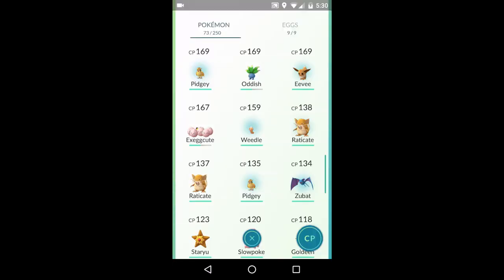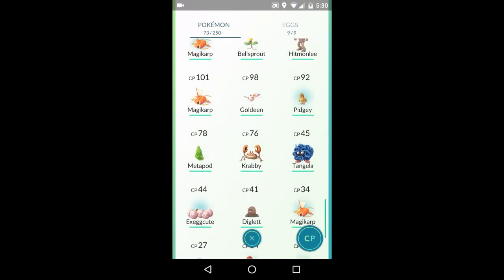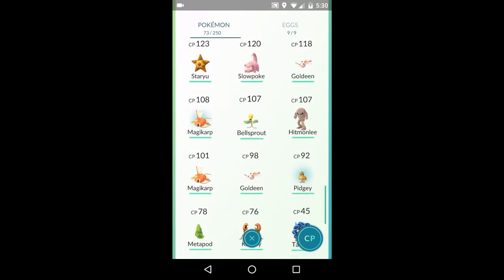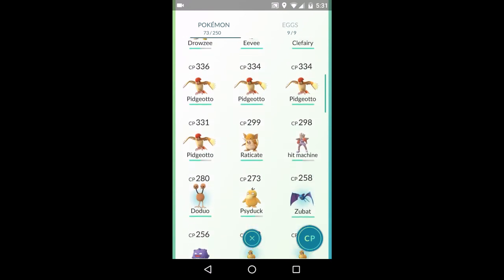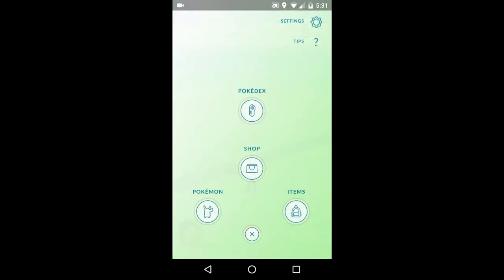Make sure that you're using the lucky egg at a time when you have a lot of things that you're about to evolve and you're about to hatch your eggs as well. When you do this, you're going to be making so much XP — you're going to be basically skipping through so many levels. It's insane. This lucky egg is just so OP guys.